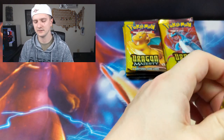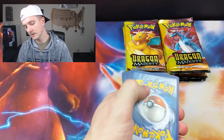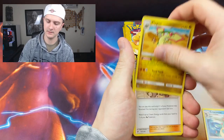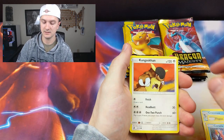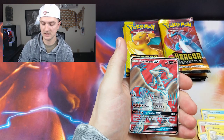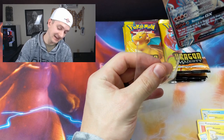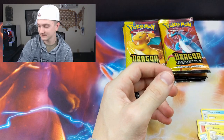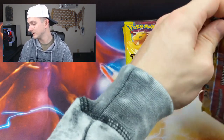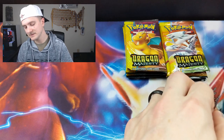The next pack. Our reverse holo is Dratini. Nope. Another holo Feraligatr — alright, Feraligatr, I get it. Full Art Reshiram GX! Now that — I will take. That's a good card to pull. Any Full Art is a good card to pull, but that was pretty good. This pack seems really thick, like the cards seem thicker. Maybe I got an extra card. Something about this pack — it just felt weird.